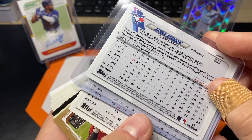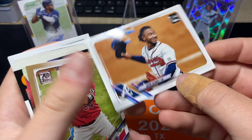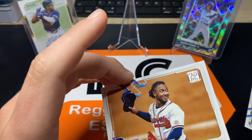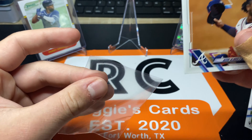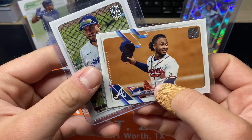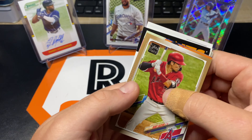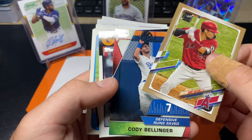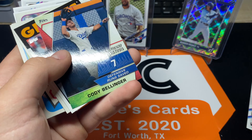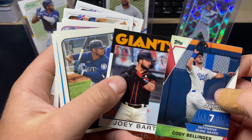So this is a 4-4-1 and 4-4-1 — yeah, that's pretty sweet. Nice Ozzie Albies, man. We're pretty good with the short prints. I'll get a sleeve out. I take the Ozzie Albies over the George Springer, in my opinion. Nice little short print hit right there. We got Kurt Suzuki out of 2021 — nice. Cody Bellinger significant stats insert — it's pretty cool. Joey Bart.